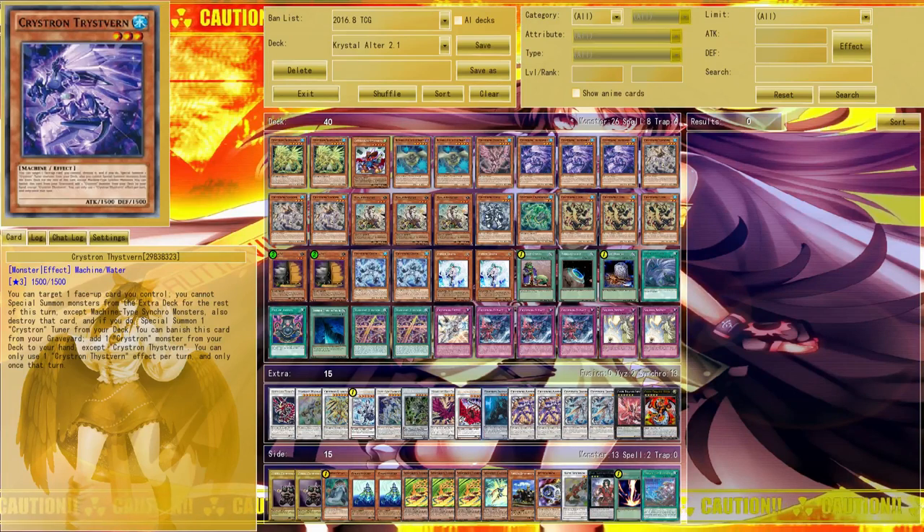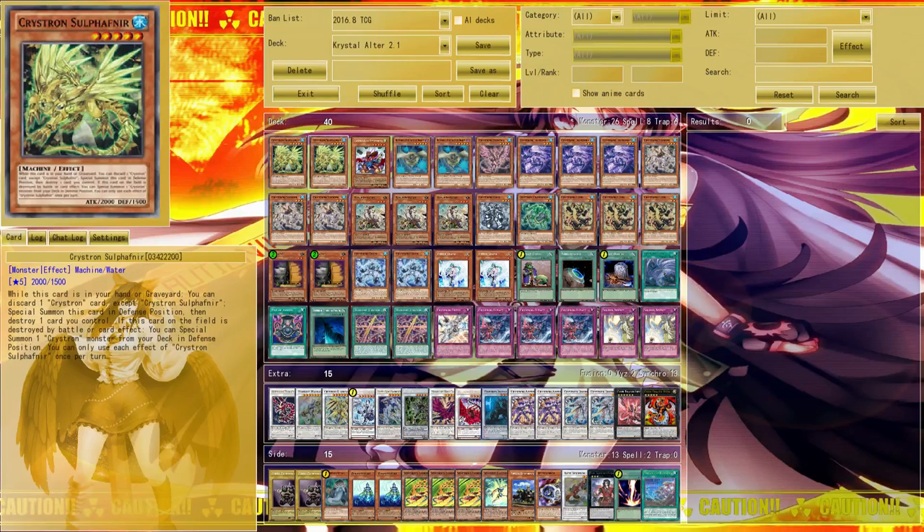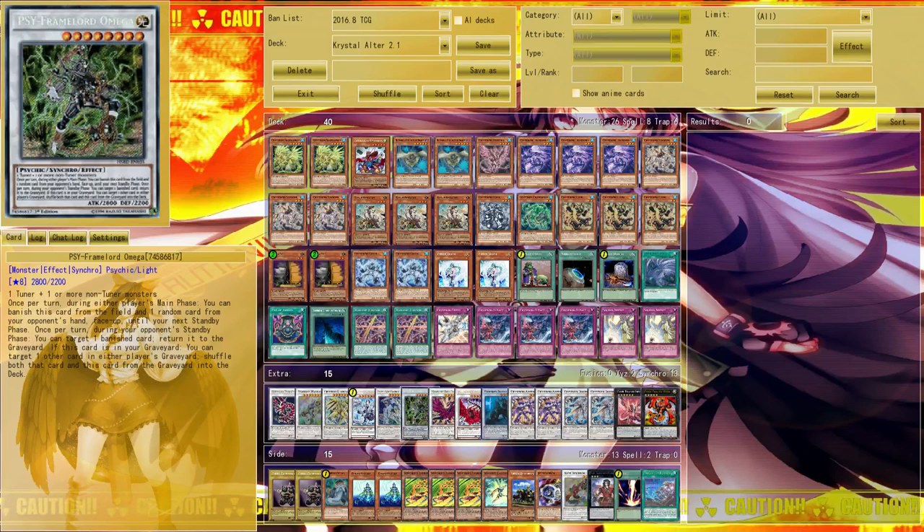I want to reduce bricking by cutting a card no matter how useful it is. We can dump it with three Scrap Recyclers and Foolish Burial, or search it with Fistvern, so we have enough ways to access Sal Fathnir — that's why I run two. Quick Draw Synchron is just a little tech: you can discard Sal Fathnir to special summon Quick Draw Synchron and go essentially plus, since Sal Fathnir in the graveyard is the same as having it in hand.